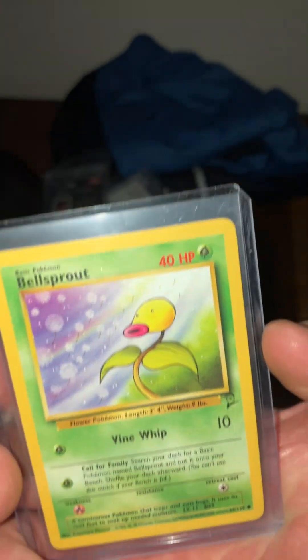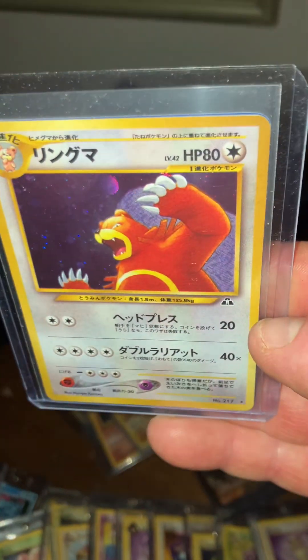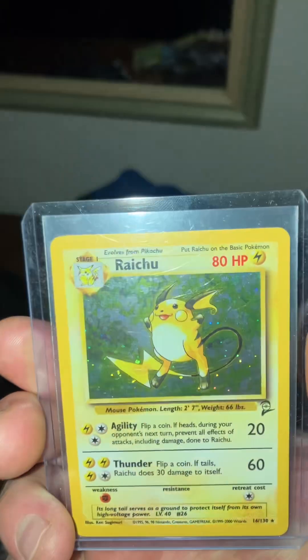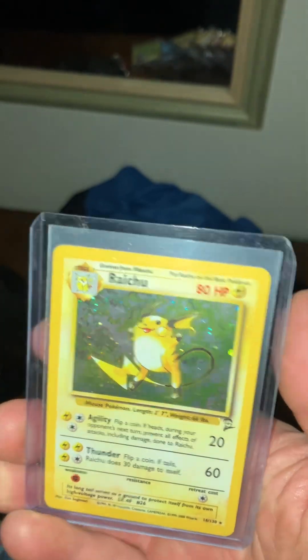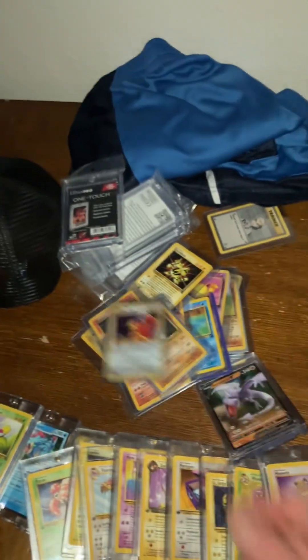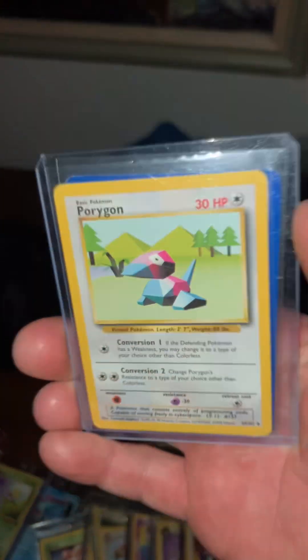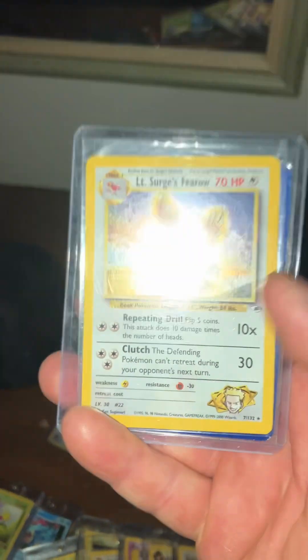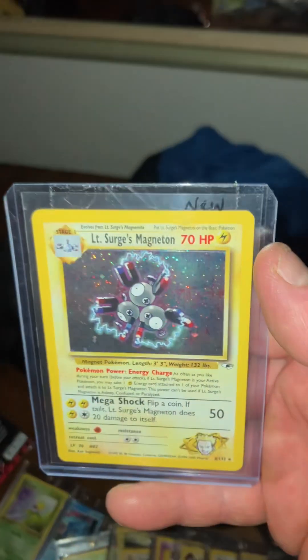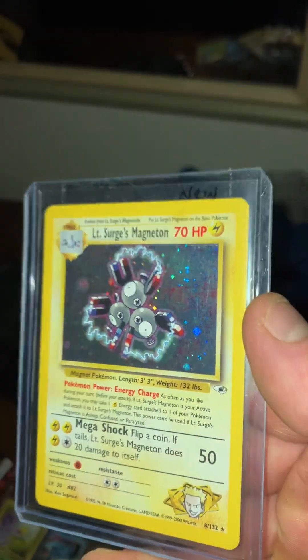Here's a couple of Yu-Gi-Oh cards. Here's Bill — or Professor Oak, Base Set 2. Here's the Base Set 2 Bellsprout. Here's a card out of my $225 purchase — this one was in PSA 10 shape. I couldn't believe I got that for $225. Both of these cards came in that $225 purchase. This is my original favorite Pokémon, Porygon. Here's my first Pokémon card that I started collecting with — a $38 Lieutenant Surge Magneton holographic.